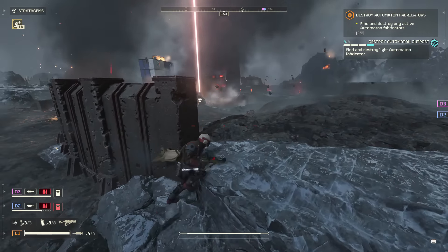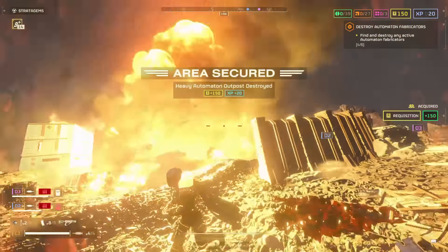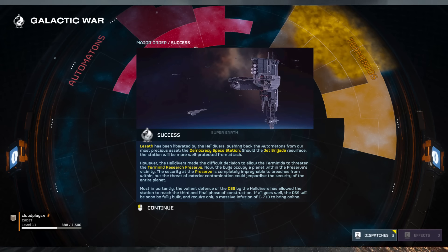Starting off, we have got the success mission. The first major order from yesterday: Lezath has been liberated by the Helldivers, pushing back the Automatons from our most precious asset — the Democracy Space Station. Should the Jet Brigade resurface, the station will be more well protected from attack. However, the Helldivers made the difficult decision to allow the Terminids to threaten the Terminid Research Preserve. The bugs now occupy a planet within the preserve's vicinity, and the security at the preserve is completely impregnable to breaches from within.